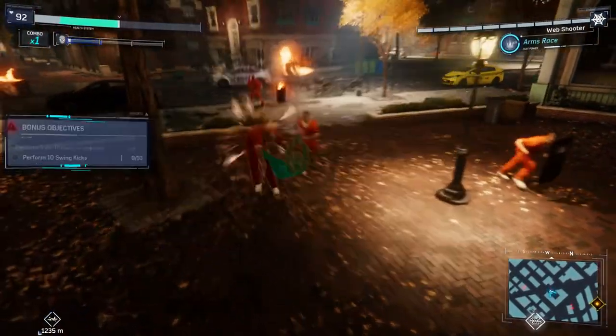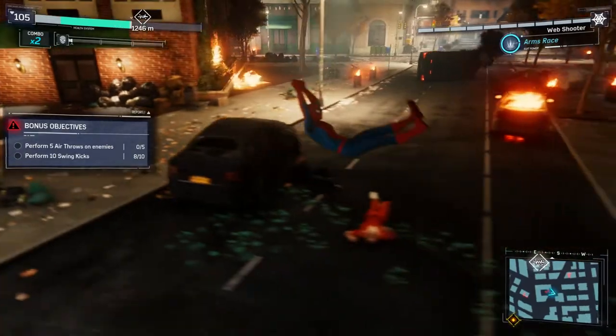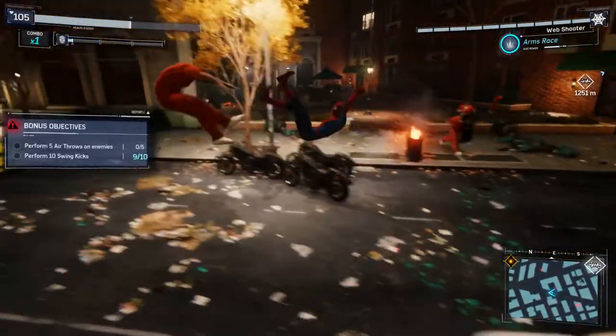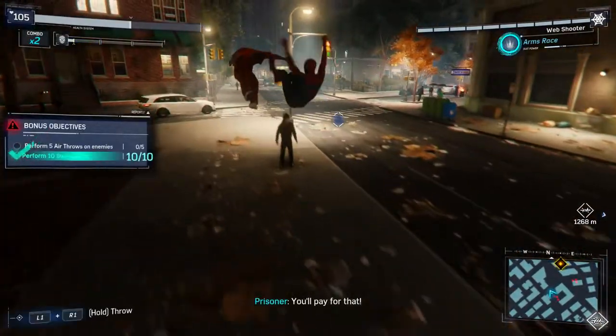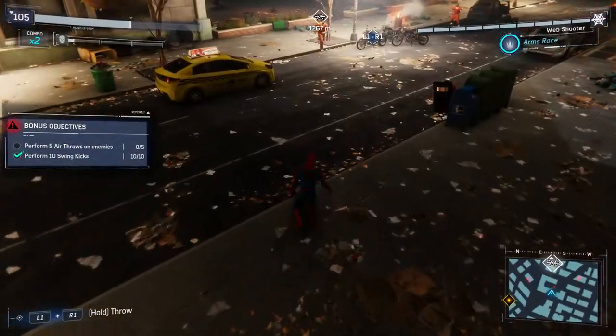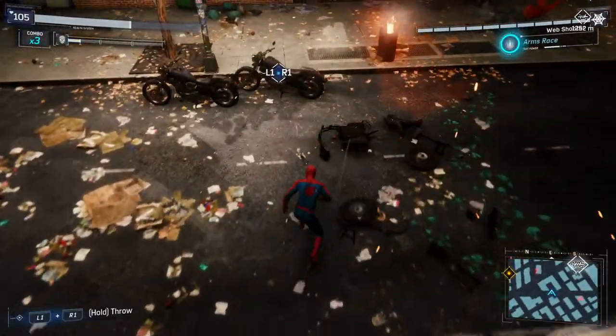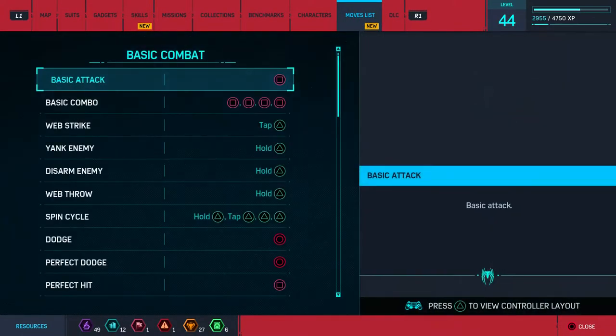Our other thing is air throw, so let's do that. There you go. That's working out better. We still need three. Now we need to do five air throws. I think air throws are just this. No, that's not an air throw. Which one is air throw, then? I think it's the one where you've got to knock them up in the air and then throw them, with triangle? I think it might be.